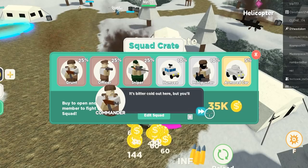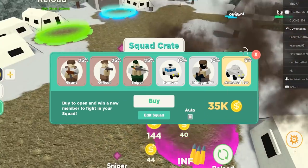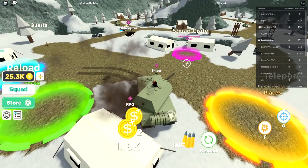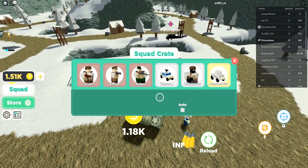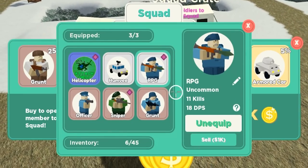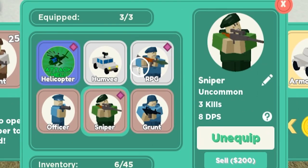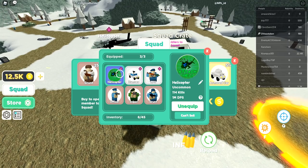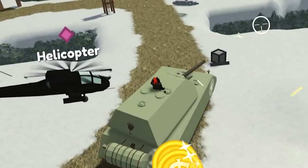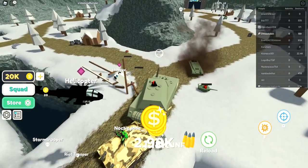These new squad crates cost 35,000. Let me get my tank — we need 35,000 to get a better squad. We're gonna buy a Humvee. Let's edit my squad — unequip the sniper, get the Humvee in. Look at the attack helicopter, it does one million DPS, it's got 114 kills already.